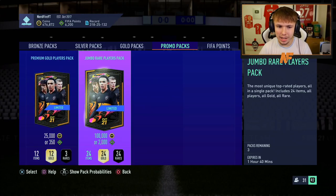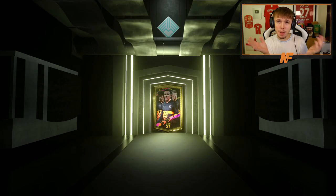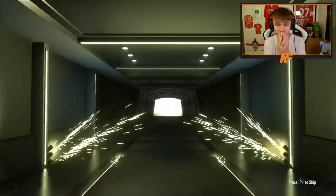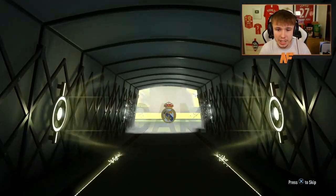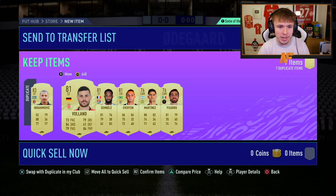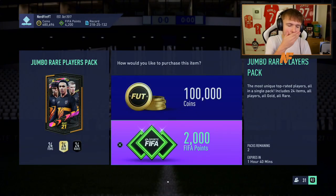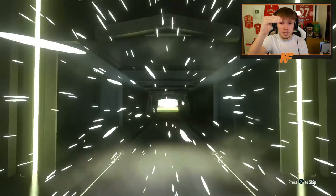Now on to the 100k packs - three of them - 300k of packs total. I already popped my first record breaker in Fabregas but it would be cool to see another tradable one. The first 100k pack gives Erdogan, 83 rated - I'm not waiting for that. Second pack - I'm not even going to look, I'll let it surprise me.